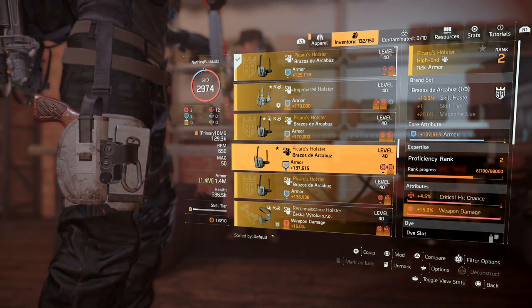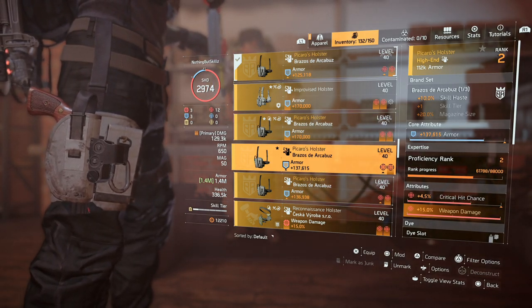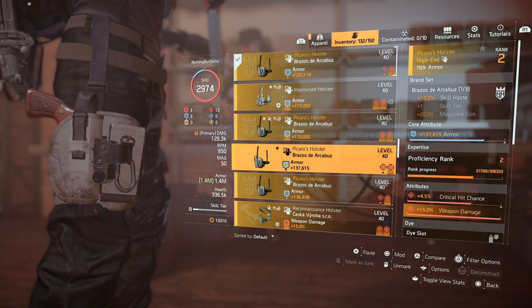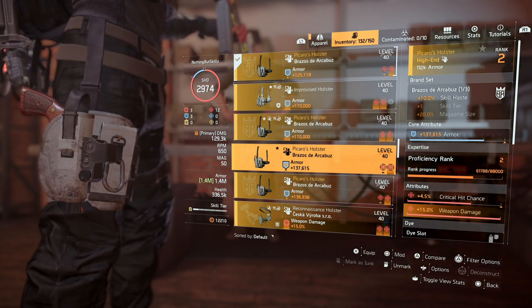That's going to be a big piece on a lot of your builds, especially being able to have 15 weapon damage as an attribute and 15 damage as a core attribute. It's cool enough just being able to do it like this, but we should have the option to run red or blue there — just my opinion. And they said they're looking into it.